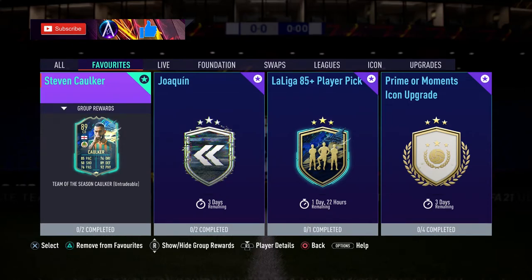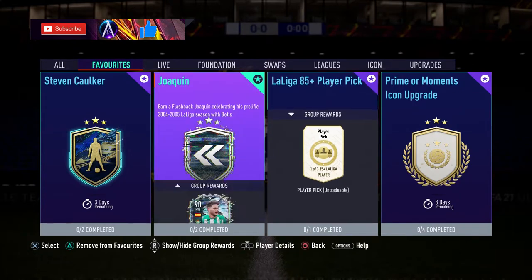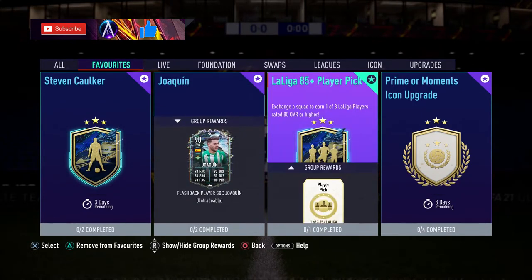What's up guys, another SBC. We've got Stephen Kulka coming in price-wise around about 80k for this one. Another busy day — Joaquin and the La Liga 85 Plus are already out on the channel, go check them out if you need them.